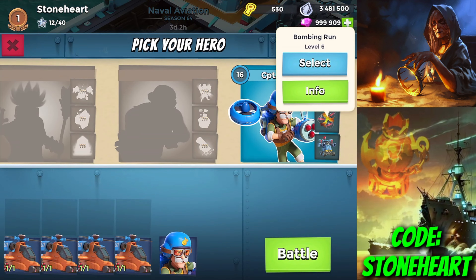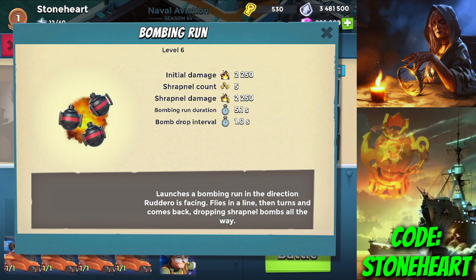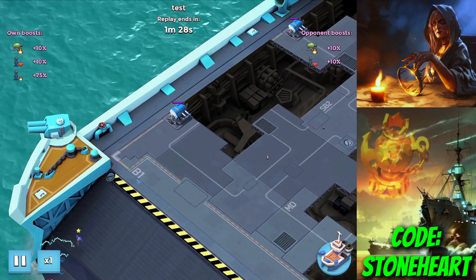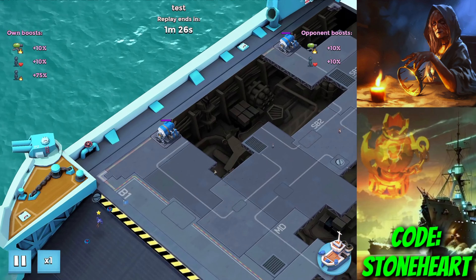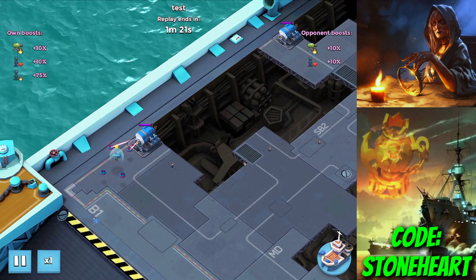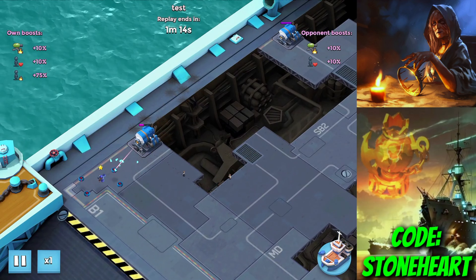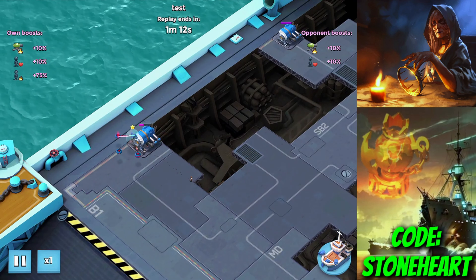His second ability is Bombing Run. It's kind of similar to Brick's first ability — a pretty long cluster bomb. He flies all the way over a building and drops a bunch of bombs below. You can see using it on the Engineer here: he targets from far range, has a bit of a shield, flies all the way over, drops bombs, and comes back.